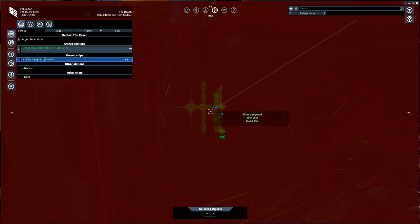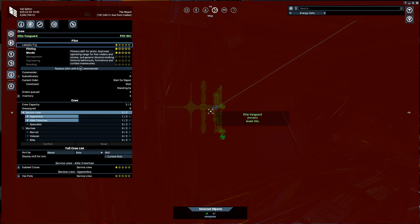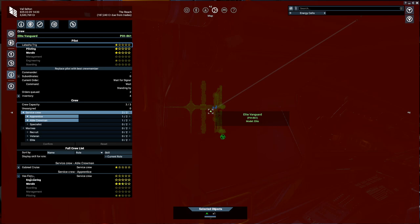What I've done whilst waiting is I swapped the captains on my ship — I placed a low-level captain on this ship because it's just my runabout. If we have a look at our Elite Vanguard, you'll see it's got a low-level pilot now. Our current pilot has a high morale, which is what we're going to use for management. He's got no management skills but we should be able to build him up, and he's got a two-star pilot rating — but we don't need a decent pilot for this.